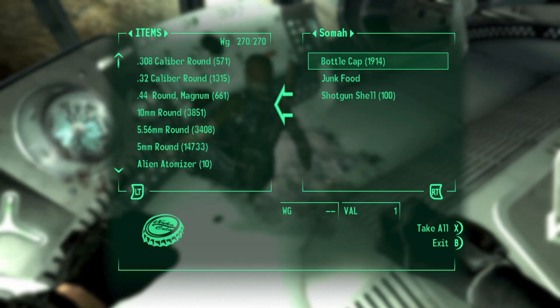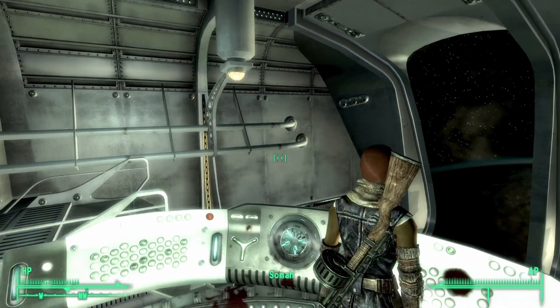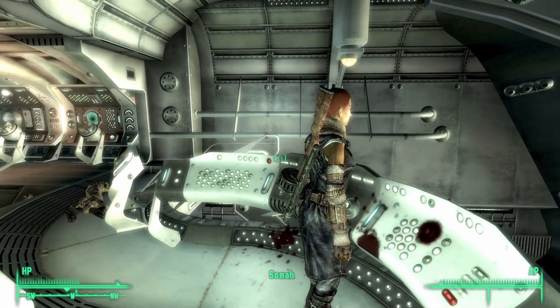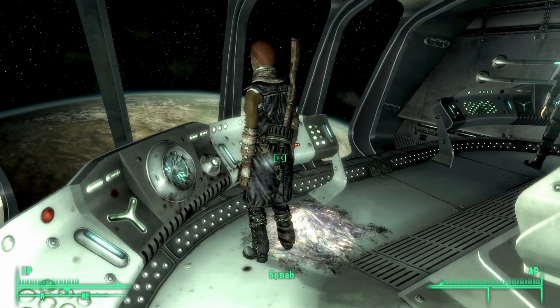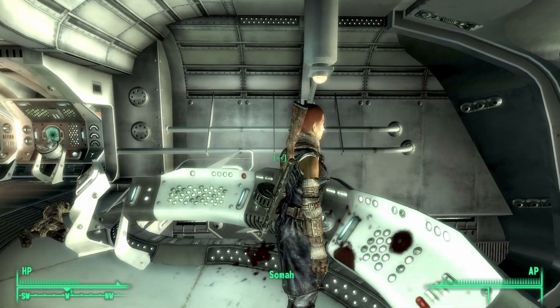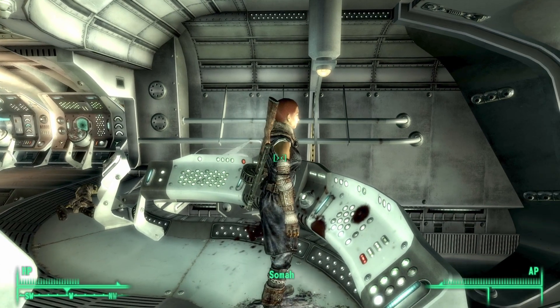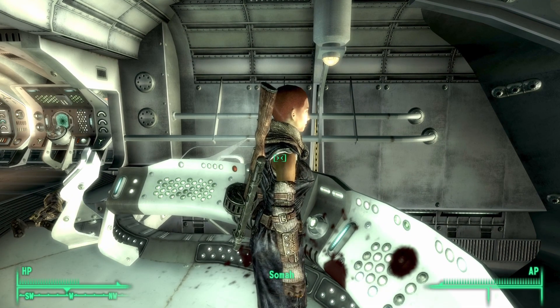And again, I will be able to take all my caps back. So you can effectively use this exploit to repair all of your gear up to 80%, because that is what her ability allows her to do. The other cool thing is that once you actually leave the ship, you can always come back via the teleporter that you get access to after leaving the ship. This is a small exploit that you can use to effectively repair all of your gear without actually having to pay any caps.